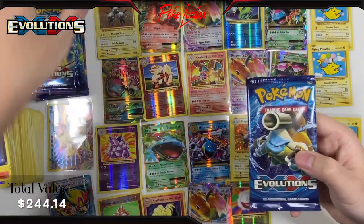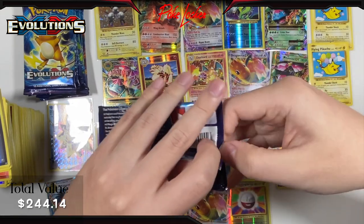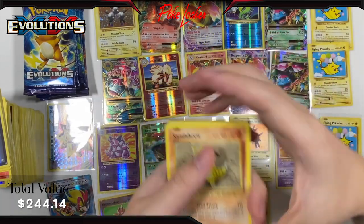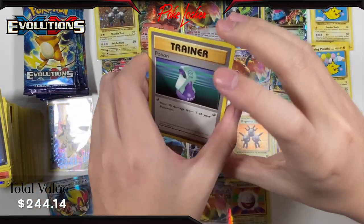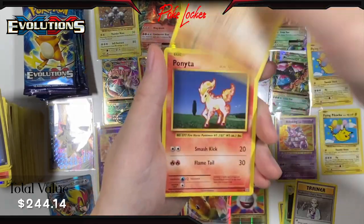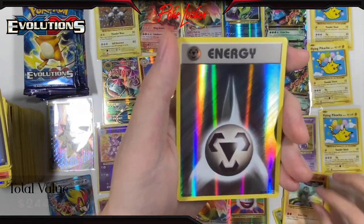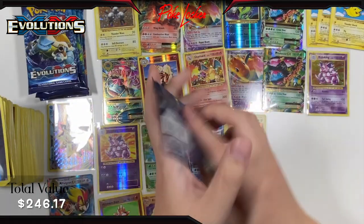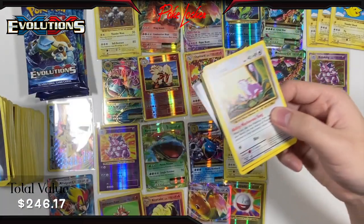Pack 28 — only a couple packs left, luck has been slowing down which should be expected: Potion, Metapod, Professor Oak's Hint, Sandshrew, Ponyta, Magnemite, Pikachu, Machop, Reverse Holo Metal Energy — pretty cool energy — and a Starmie non-holo. Next pack.